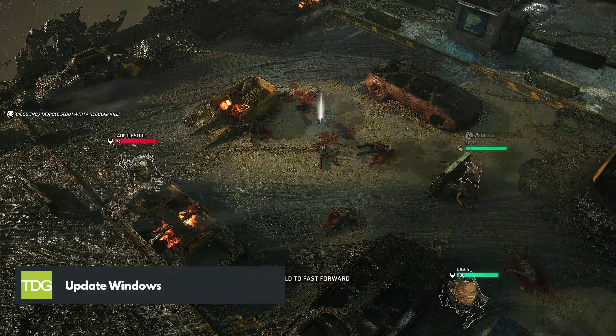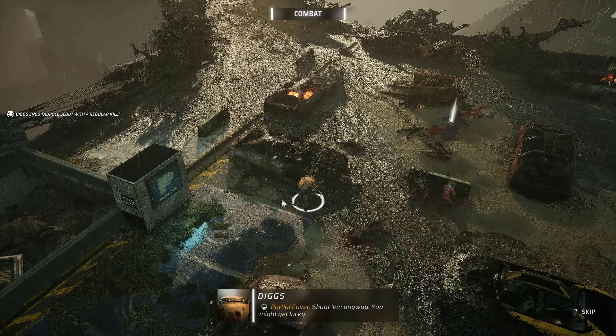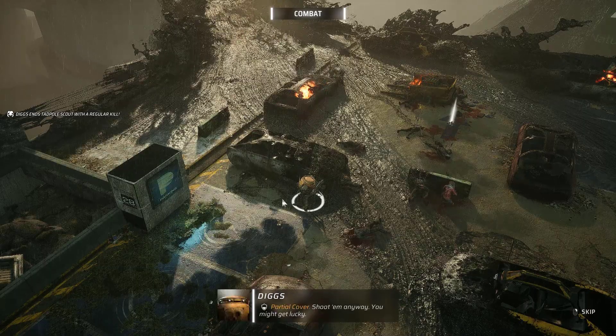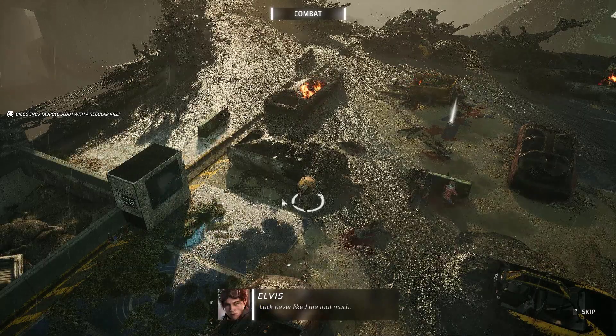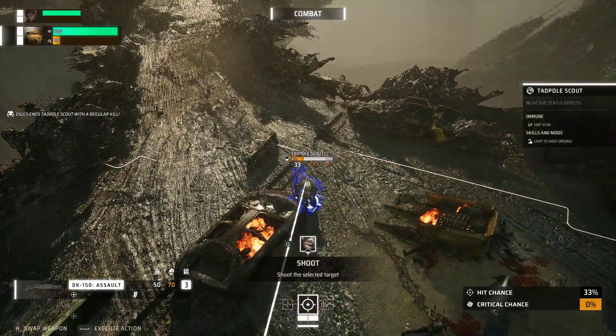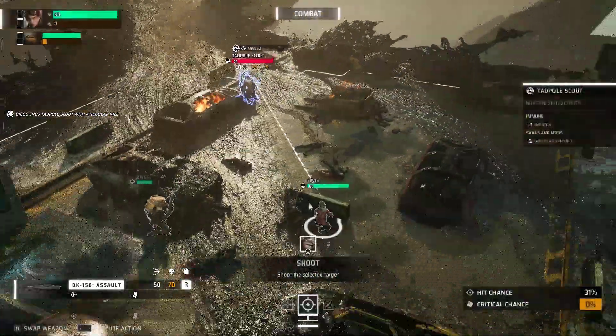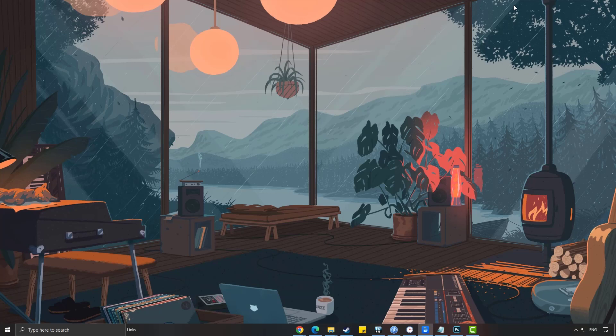Keeping your operating system up to date is vital for resolving FPS drops in Miasma Chronicles. Updating Windows ensures that your computer is equipped with the latest system improvements and optimizations. These updates can address compatibility issues, fix bugs, and enhance overall system stability, contributing to smoother gameplay.